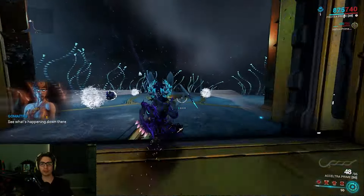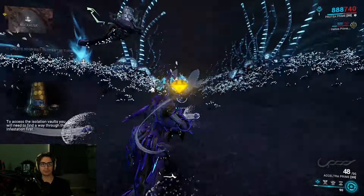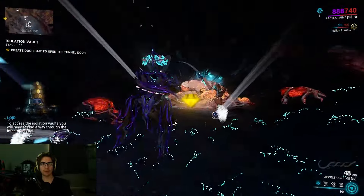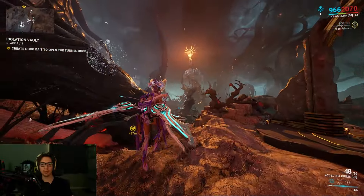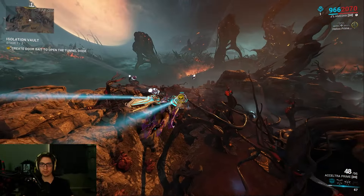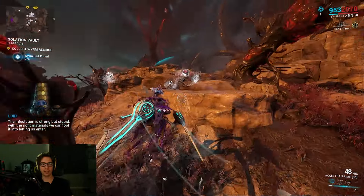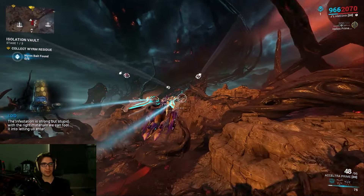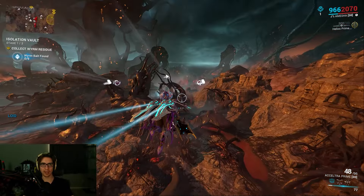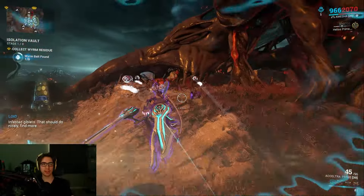Bring along generally any build weapon setup and you're probably all good to go. We can run it solo and just chill. Step one: create door by collecting worm bait. It's pretty simple — you just have to go to where the markers indicate, and then you collect it.